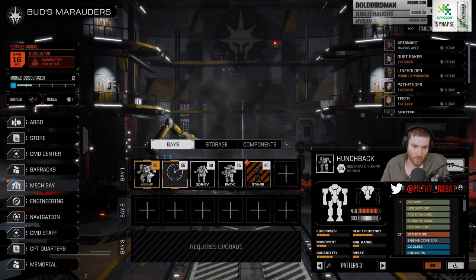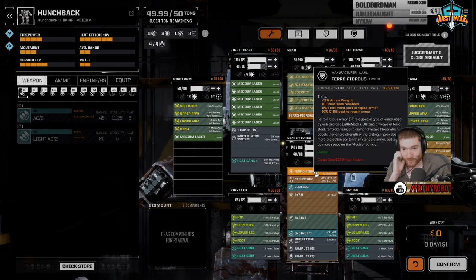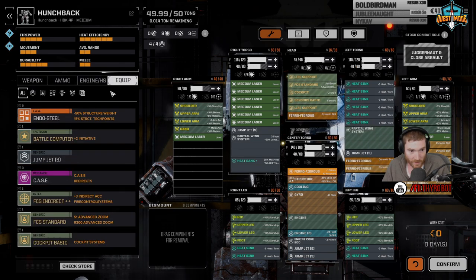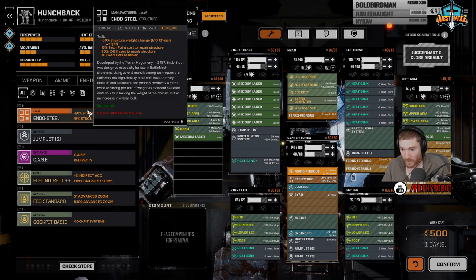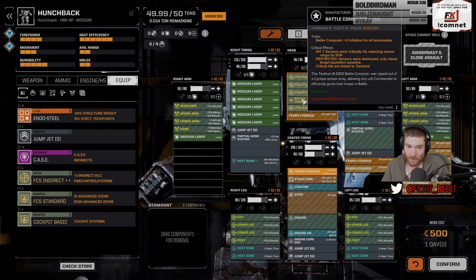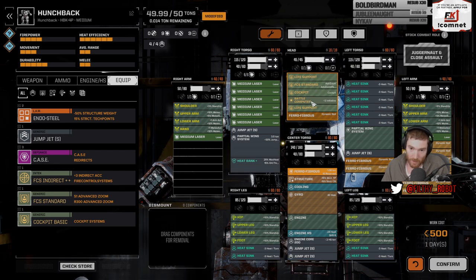What do we want to do with this Hunchback? We could throw in the initiative mod — it's a quick modification. We could also get the endo steel in there, that might be worth the days. It's just expensive as hell. I think we just start with the battle computer for a day — much less expensive. We have no tonnage left over. ECM stands for electronic countermeasures so it shouldn't be sensors — but the sniper sensor package is a sensor upgrade that also puts out ECM, so it may be in that same location.